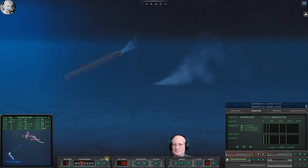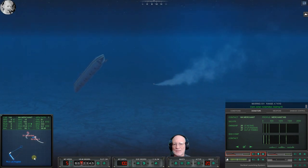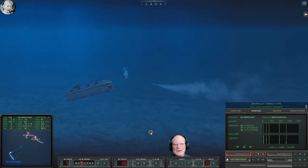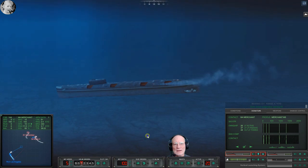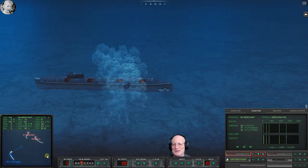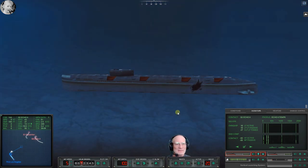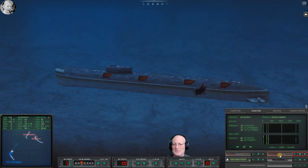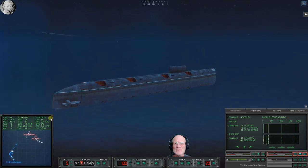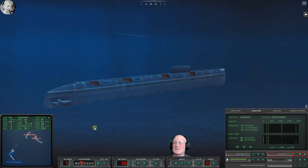Mark 48s are doing their thing. Try to get in position. Con sonar, noisemaker bearing zero. Will it just drive right through the noisemaker and get him? I hope so. It looks like it's just kind of cruising here. The Echo now has significant damage. There's November, but it's not acting like it's damaged, which is kind of interesting.